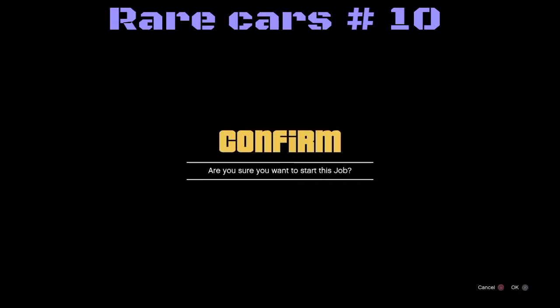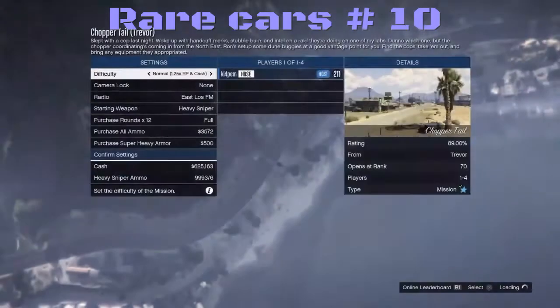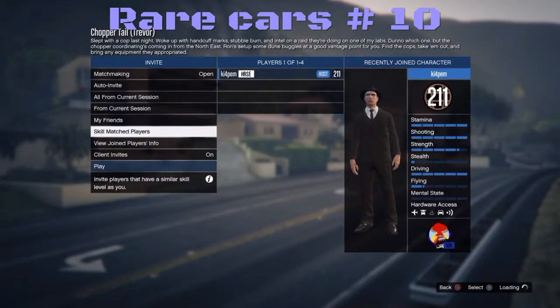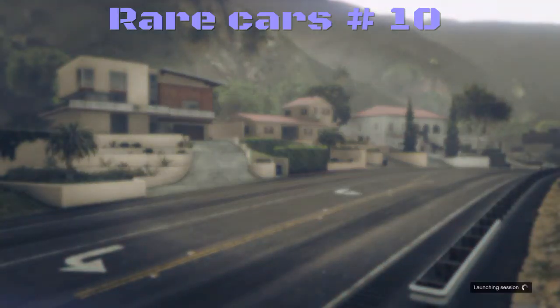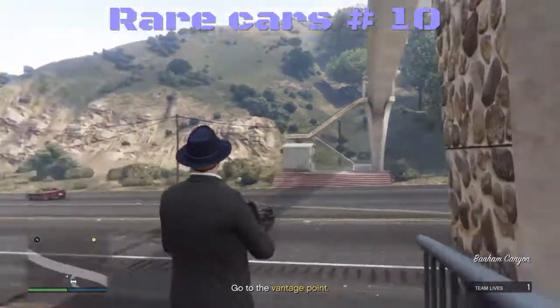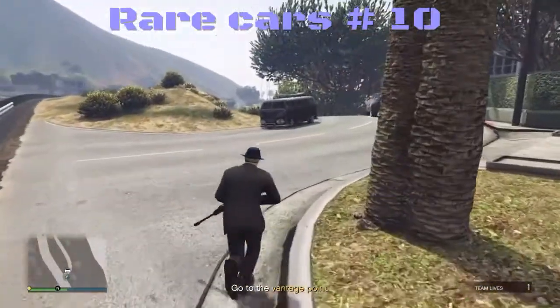Chopper tail will work, like I said — either one will work. Denial of service will probably work too if you feel like doing some extra work. Alright, let's get cracking and get into our BF Surfer Van.